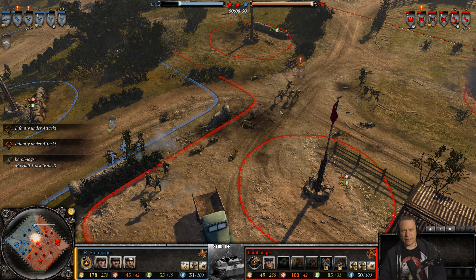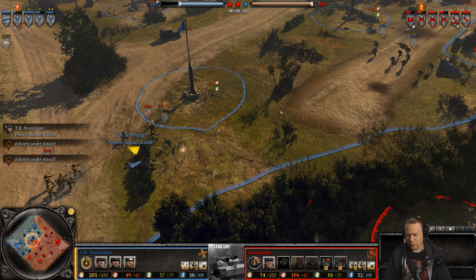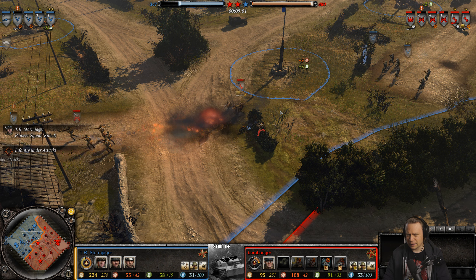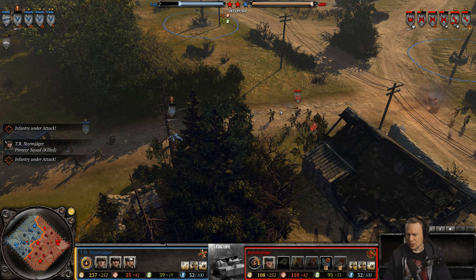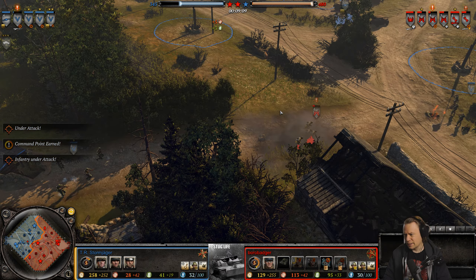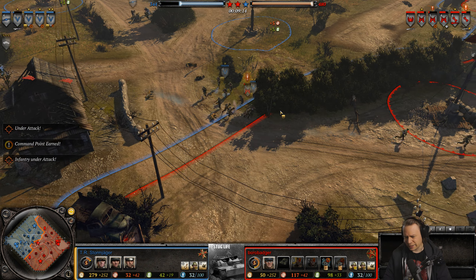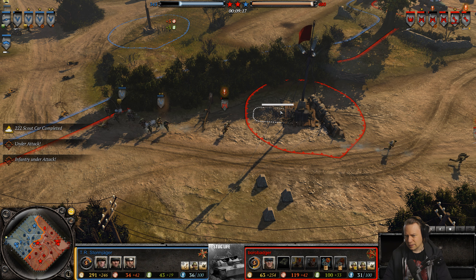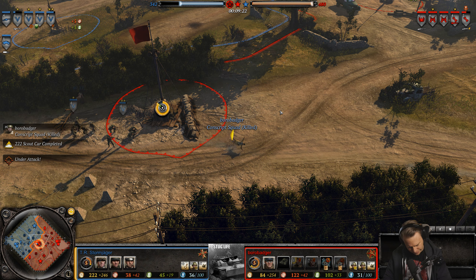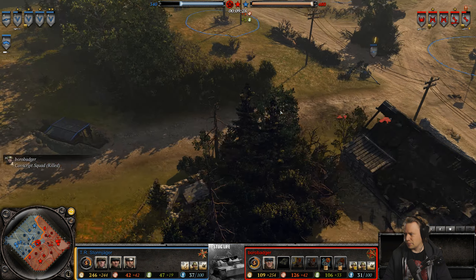Stormjager immediately replaces his 2-2-2. That was the pioneer squad that went down. A rifle grenade to provide cover for the retreating squad pays off big time — he is going to get a wipe! Scout car has arrived. One man down. What a bloody retreat.